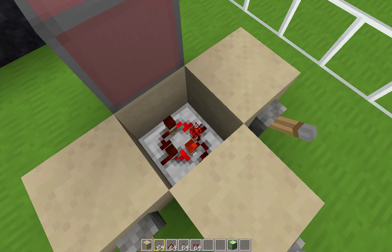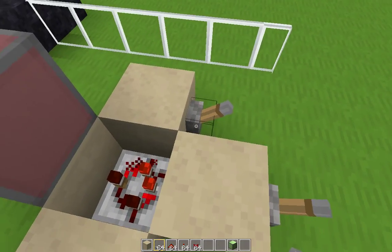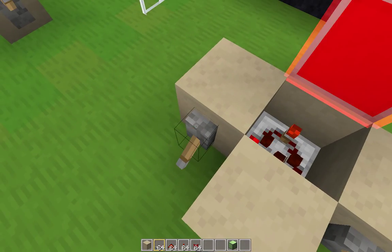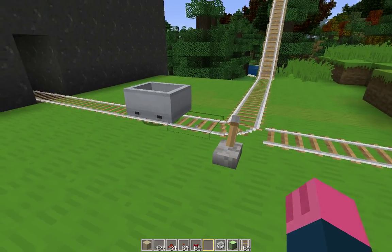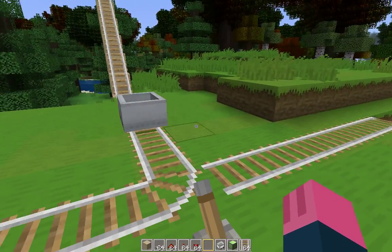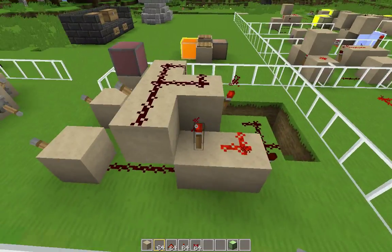Here we have a multiplexer. It basically uses one input to determine which of the other two inputs will be the output. This one costs 9 redstone. In other words, it's sort of like a minecart track switch, allowing you to choose which of two incoming signals will be your outgoing signal. This is one way to build it using vanilla redstone.